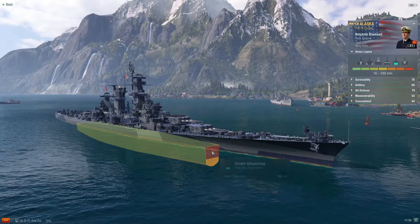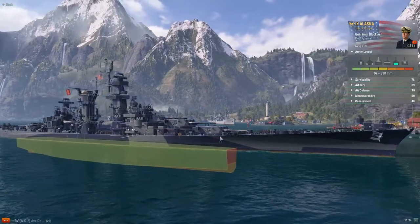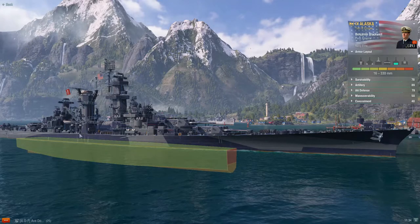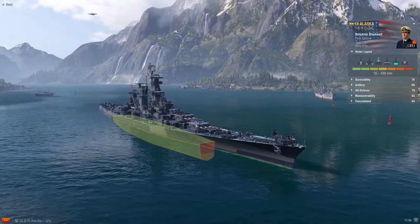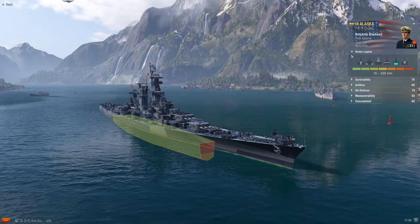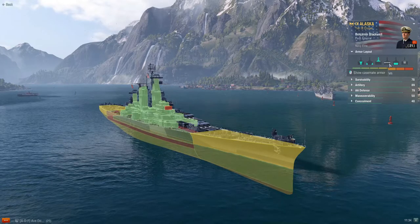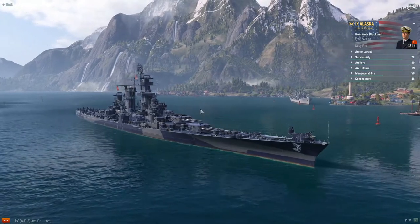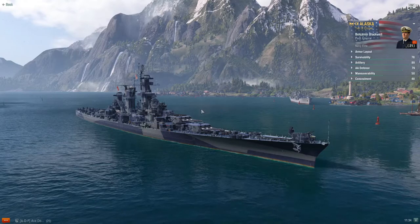One thing that really stands out compared to the heavy cruiser Buffalo is the Buffalo has a citadel that comes up and is more vulnerable. You're less likely to take a citadel hit on the Alaska compared to something like the Buffalo, but you still have to be careful about how much side you show — you can still be very vulnerable.